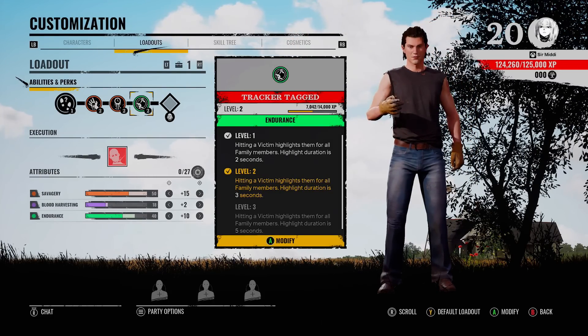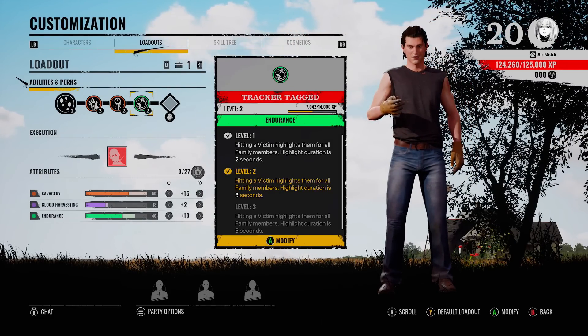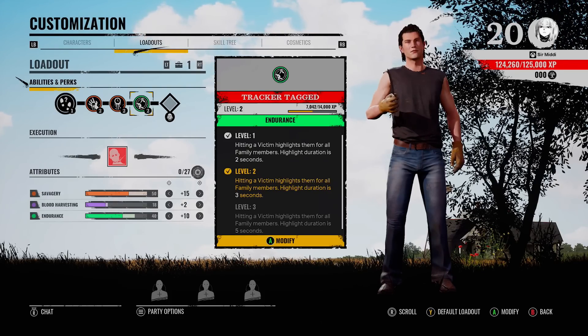One of my favourite perks for solo queue is Tracker Tag. Hitting a victim highlights them for family members. If you're not using comms and you're playing with random people, hitting a survivor highlights them for everyone — just keeps everyone on the same page. If you're playing in a full sweaty squad and you're all talking, you don't need to use that perk.